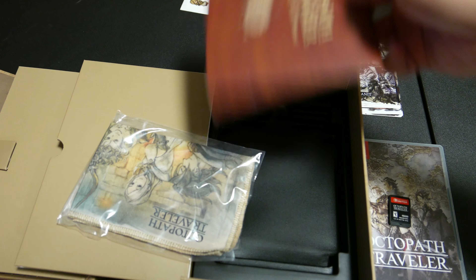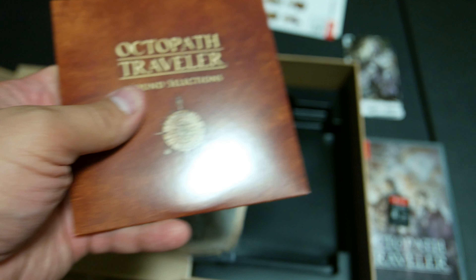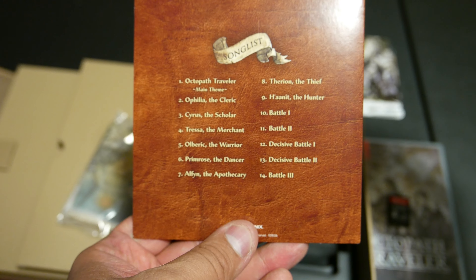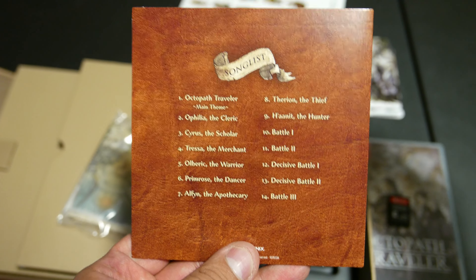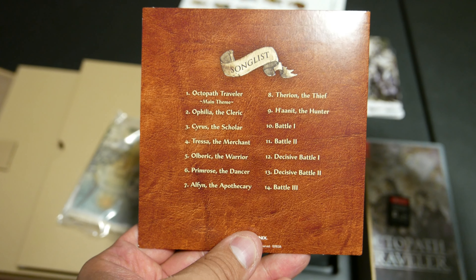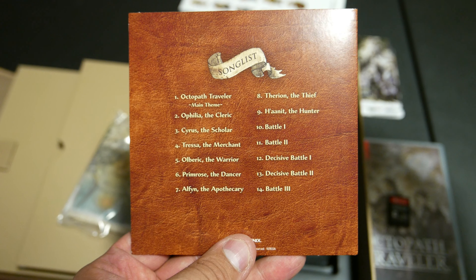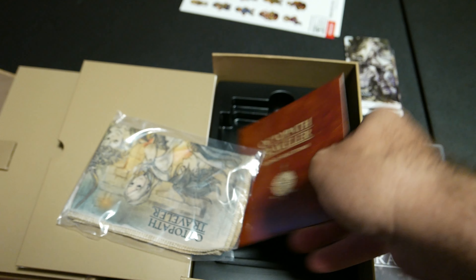We have the soundtrack selection, which is in its own little plastic thing. There's what the CD looks like, and there's the back. It has 14 tracks: Octopath Traveler main theme, Ophelia the Cleric, Cyrus the Scholar, Tressa the Merchant, Olberic the Warrior, Primrose the Dancer, Alfine the Apothecary, Therion the Thief, Hunnet the Hunter, Battle 1, Battle 2, Decisive Battle 1, Decisive Battle 2, Battle 3.